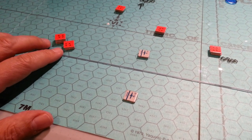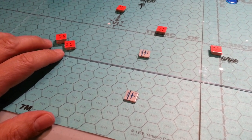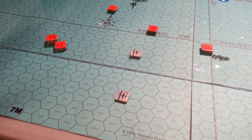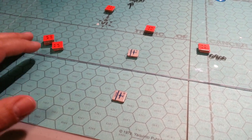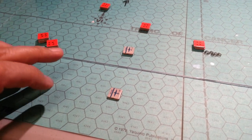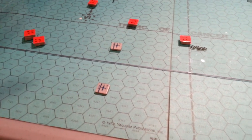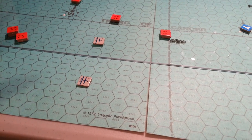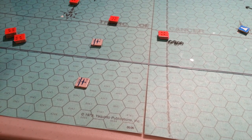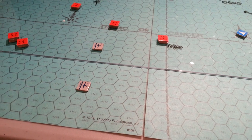However, you do have two stacks of unknown aircraft approaching you. And we don't know at this point, as the Allied player, what you're facing — whether or not they are search aircraft, or indeed they are attack aircraft coming to attack your Catalinas. So it's up to you guys what you do, whether you hightail it out of there or whether you continue on and try to avoid contact and continue the search pattern.